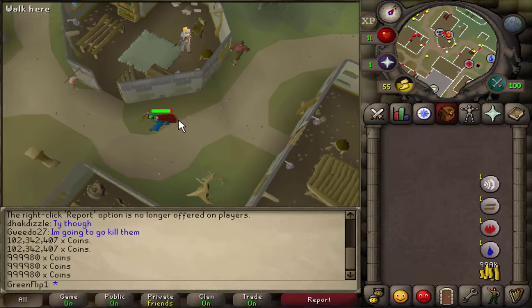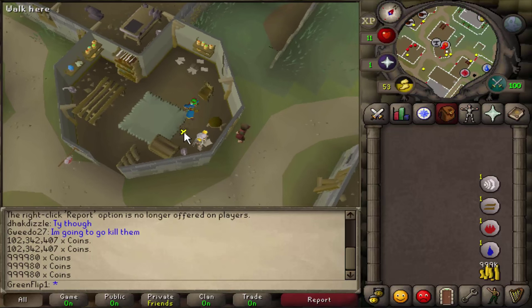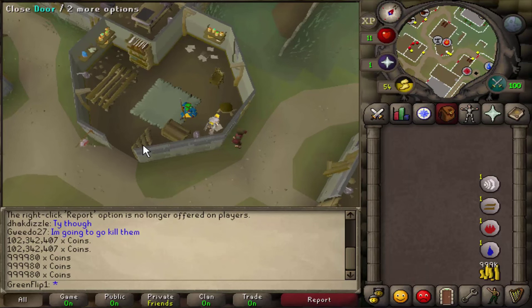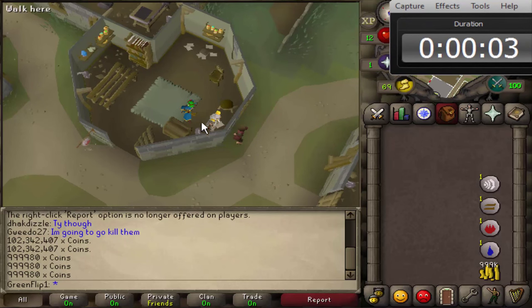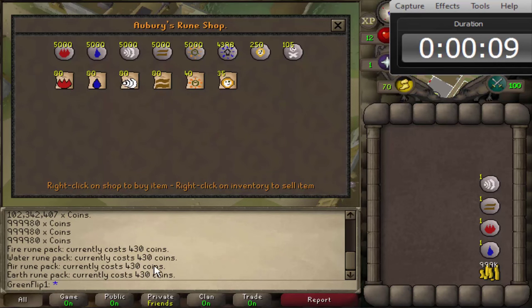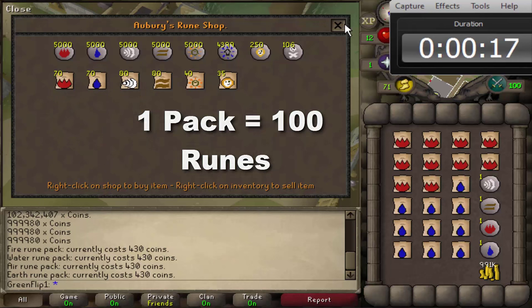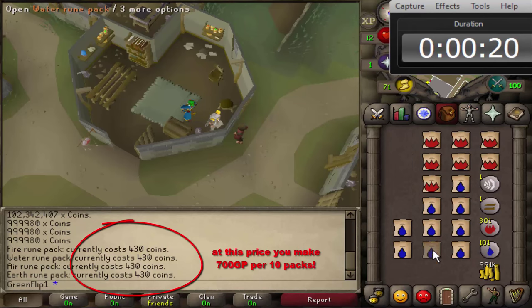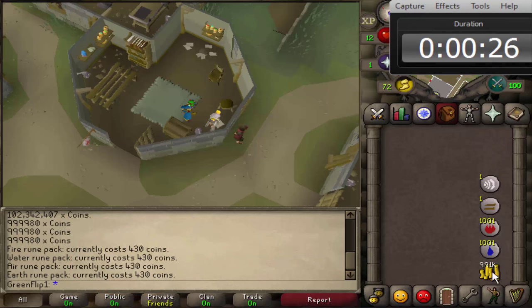Now I'm going to show some clips of me spending all the money so you can see that I actually did the method. Here's what you do: trade Aubrey — he sells these packs for 4.30GP each to start, but as you buy more they obviously go down. Buy a couple of packs, open them up, and you get runes. I'm going to do this until I spend one mil, and we have a timer up in the corner. Let's go.